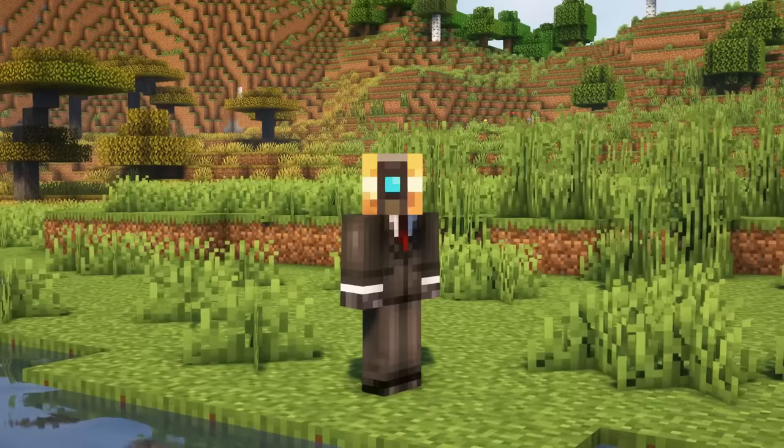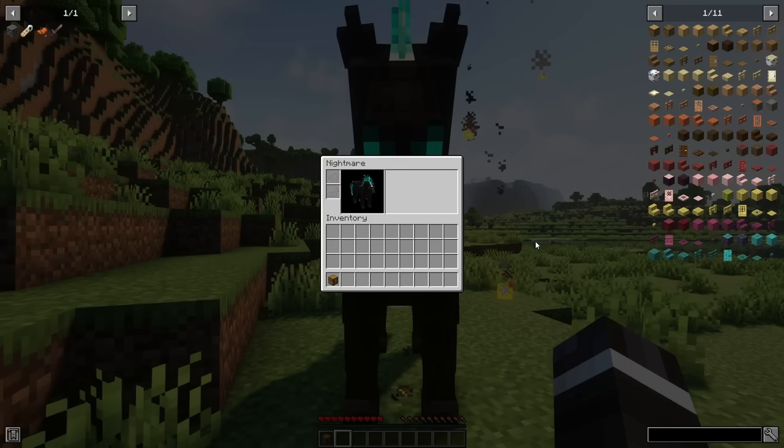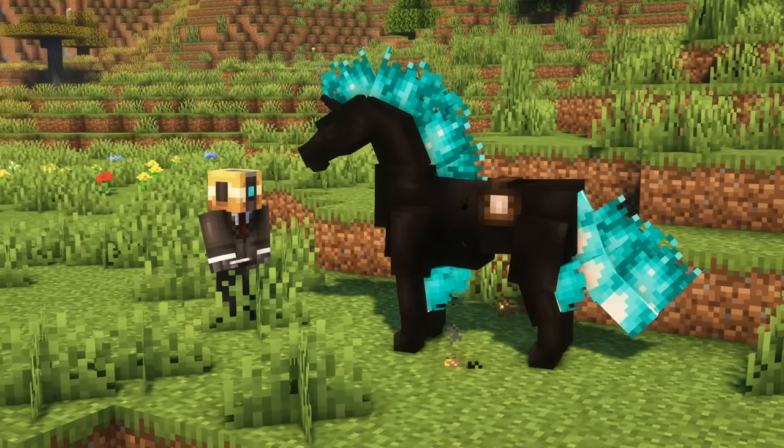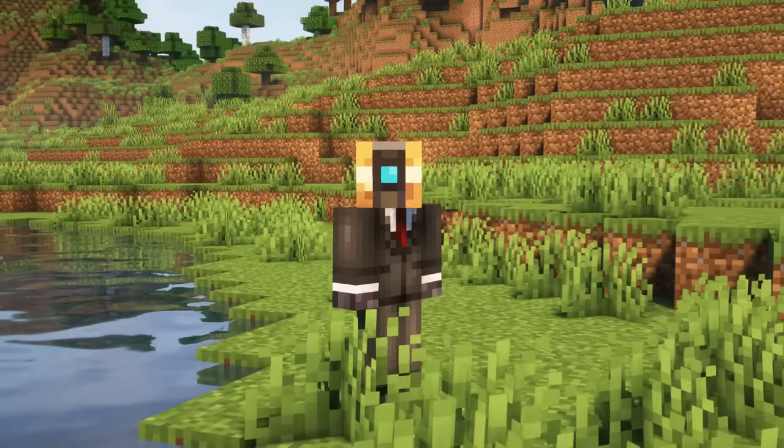Let's take a quick look at the equipment. Mounts can be equipped with chests by right clicking with a chest on them to add more inventory slots. You can unequip the chest by right clicking with shears on them. The inventory size depends on the type of mount and can be changed in the configs.